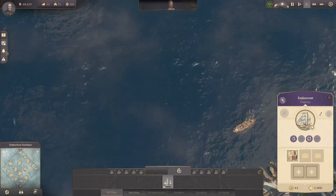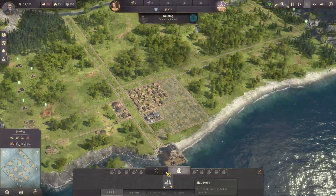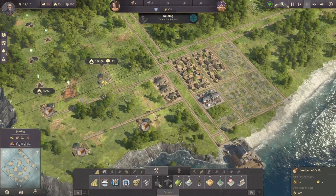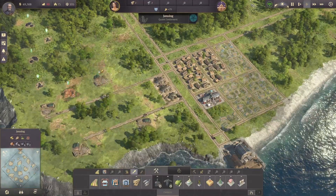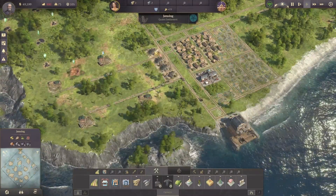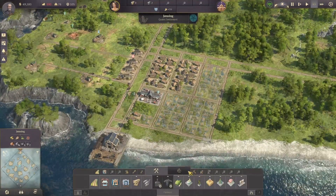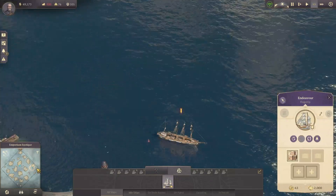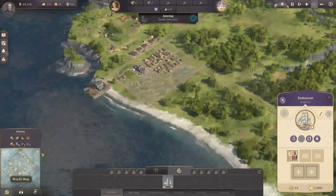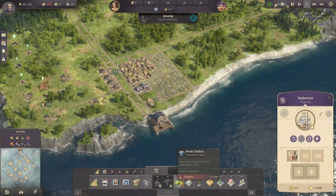Alright, we've got the flotsam, we can take that right away to Madame Kahina. I think what I want to do for now is just get another lumberjack up and running with another sawmill.